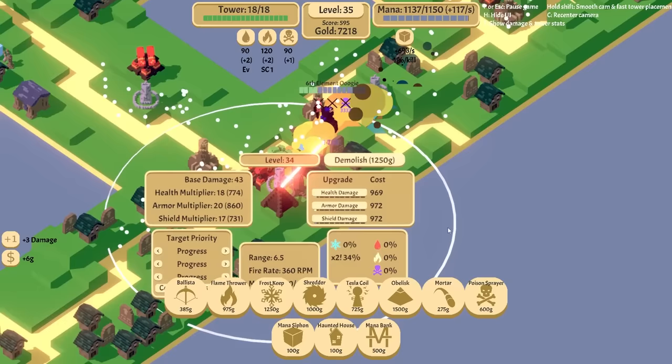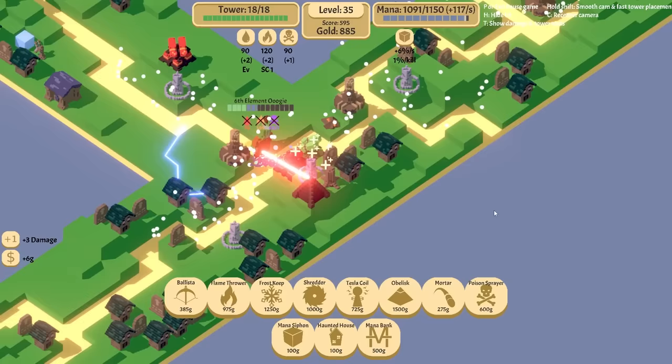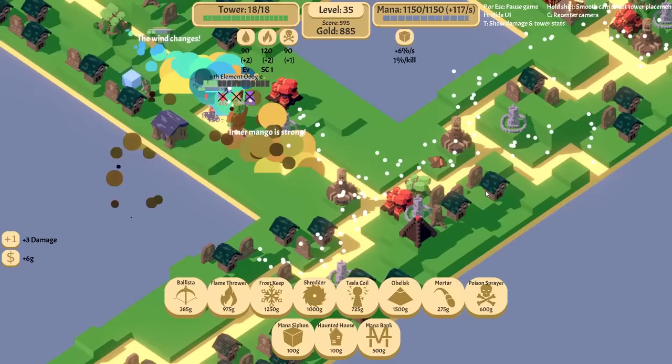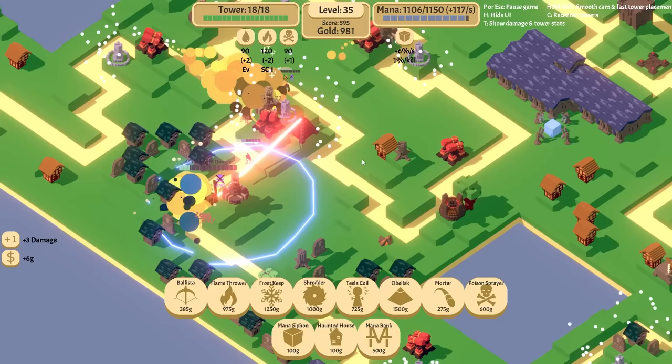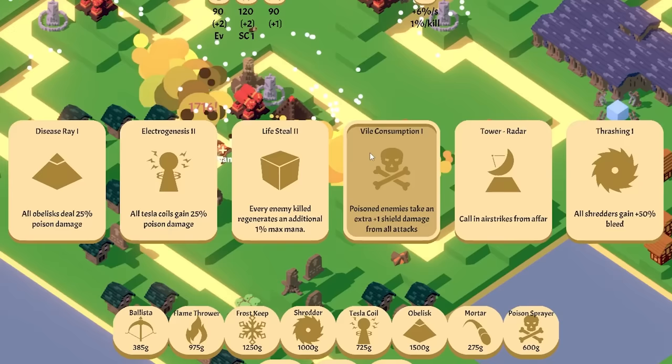Yeah, more shield damage — why not? Level 40. Wow, he's got so many hit points but we took him out. Okay, he spawns other little things that go even faster — not a fan of that. But this Tesla coil does pretty good. Ooh, somebody made it through. I mean Oogie didn't, but someone else did.